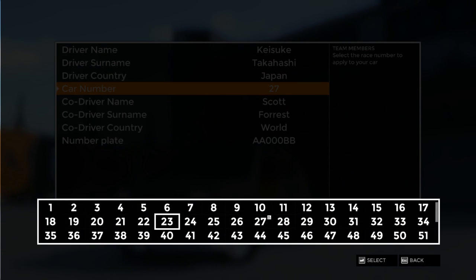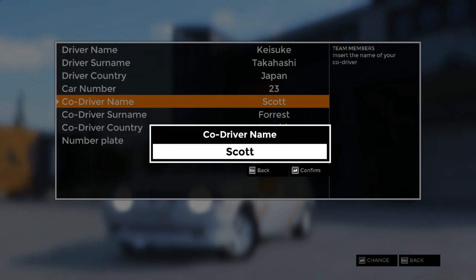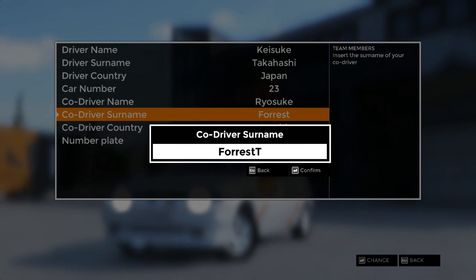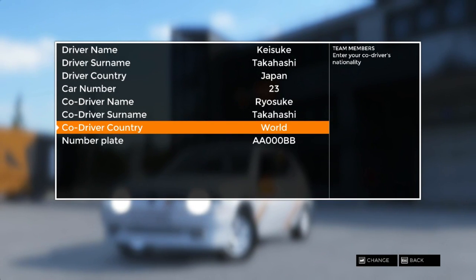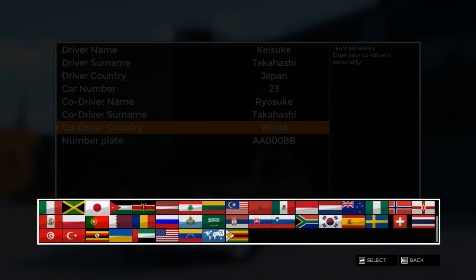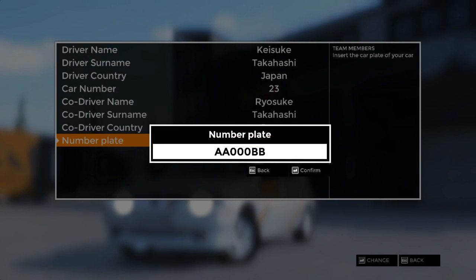Let me put my age, which is 23 — well, I'm almost at my 23. For co-driver name, it's going to be Riosuke — that's going to be my brother. Oh god damn it. If you're wondering why I'm not great at typing, it's because I'm actually holding my keyboard with one hand.